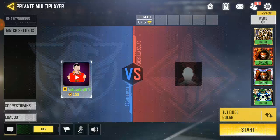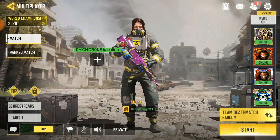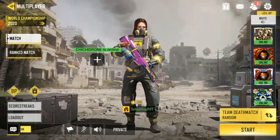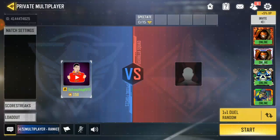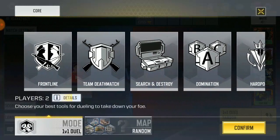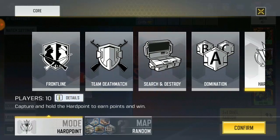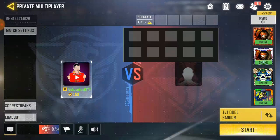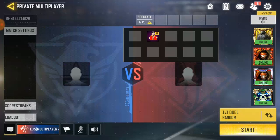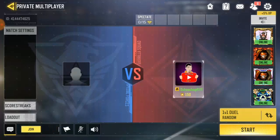So once you're done — okay, if you guys didn't see where I went, I'll show you again. Go to multiplayer, then click on the private match over here, click on it, then come over here and select the game mode — whether it's Search and Destroy, Domination, or Hardpoint — whatever you want to play. And also if you want to add someone, you can invite someone and let them join. You can also go to spectate if you want.